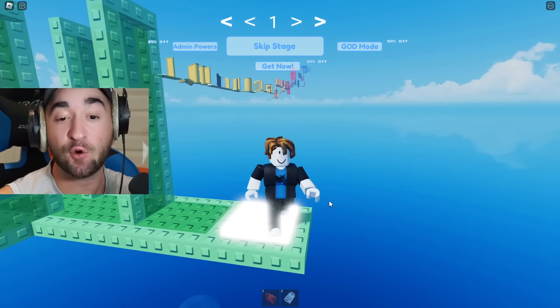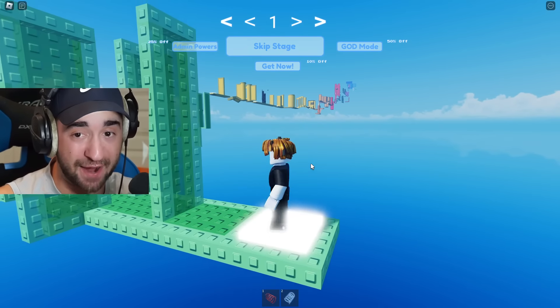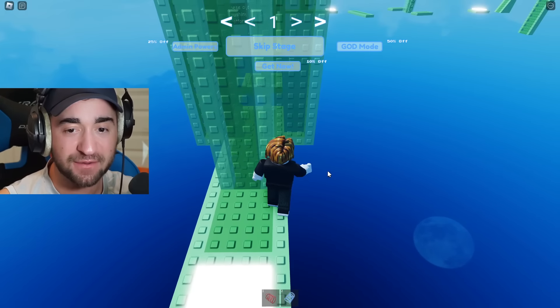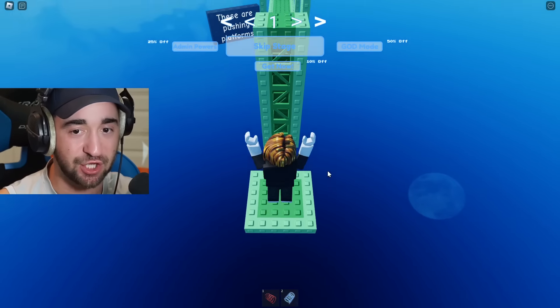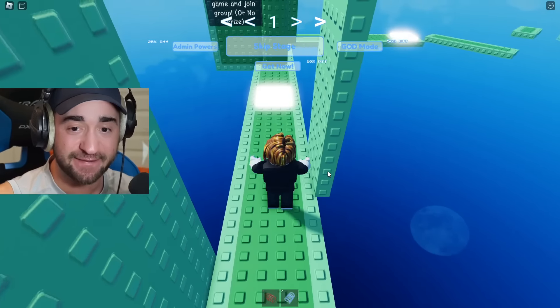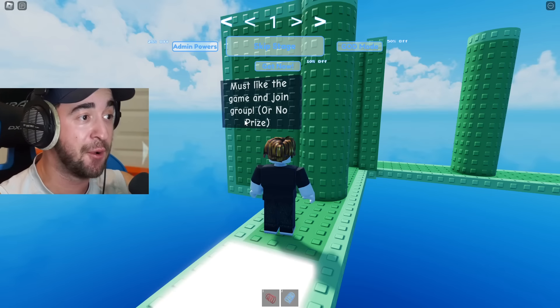I want Headless on my brand new account. This is only attempt number one, and we have a huge Roblox Obby. Seems simple enough, and we're about to get Headless. All I have to do is just jump here, jump here. Thank goodness I literally have the easiest Obby ever. It says you must like the game and join the group or no prize. I'm gonna do it — I'm gonna like the game, I'm gonna join the group, and if it doesn't work, I am reporting this game.